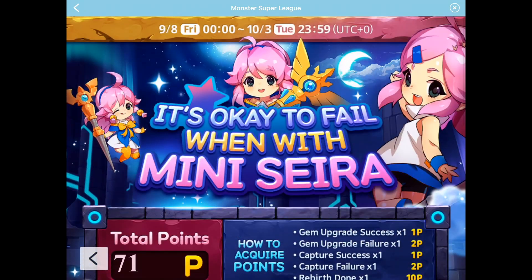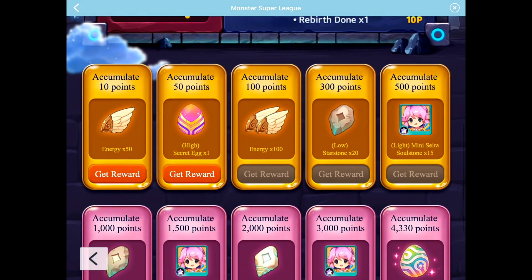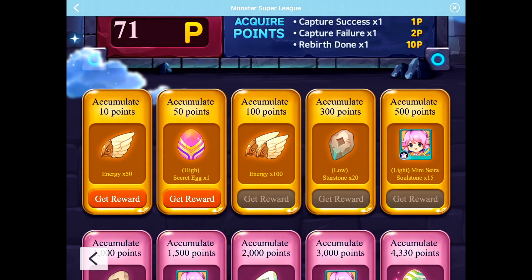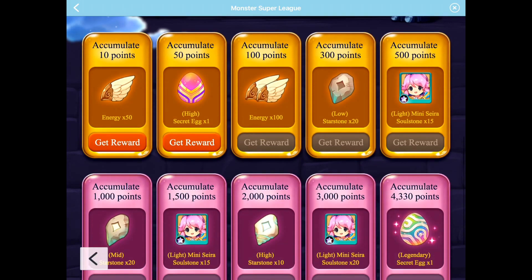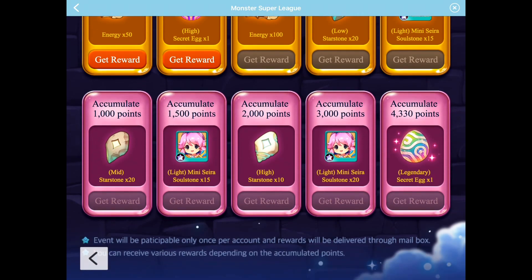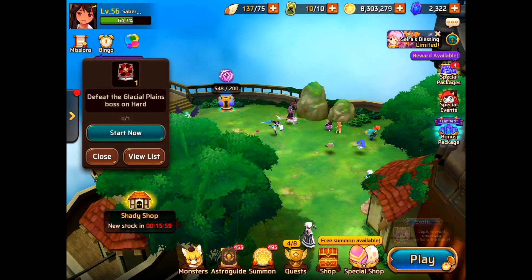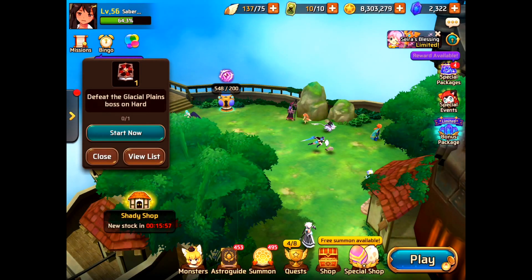Another way to get Sierra summons is a new event called 'It's Okay to Fail,' featuring mini Sierra. As you complete this event, you get mini Sierra soul stones. Make sure you're mindful of accumulating enough points and completing this event.